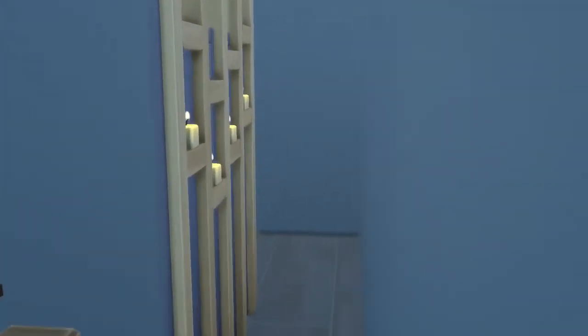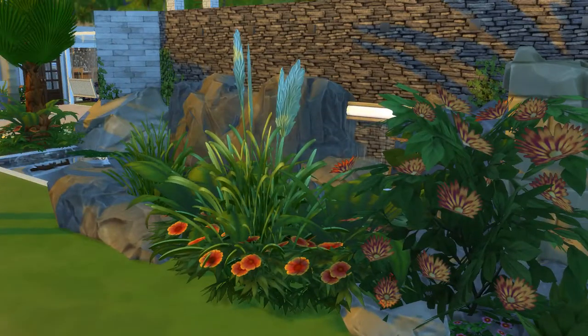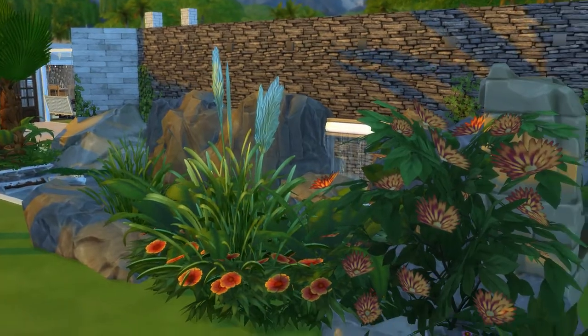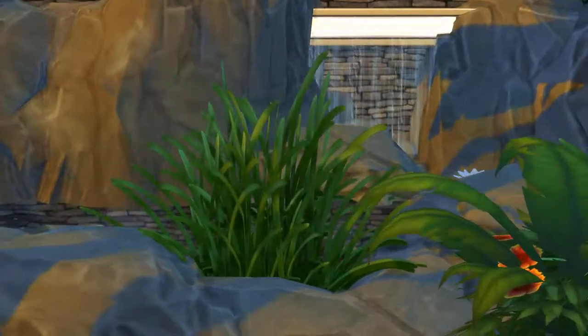In the basement of the guest house we have the spa facilities. Around that corner you'll find bathrooms — kind of a locker room situation. I wanted to get some shots of the grotto with the water running so you can see the waterfall going over the natural rocks and cliffs and into the pool.